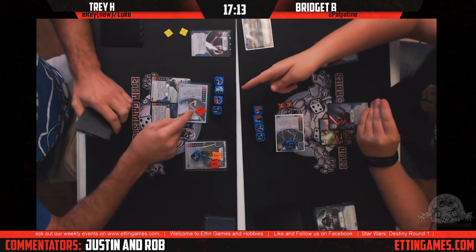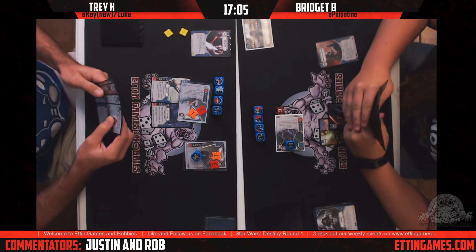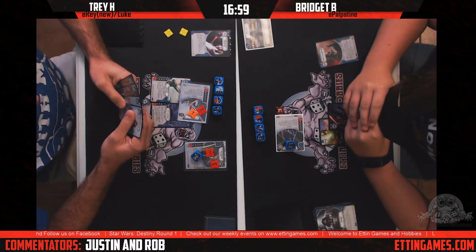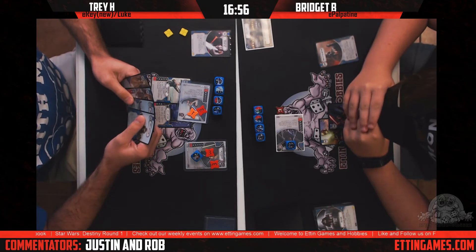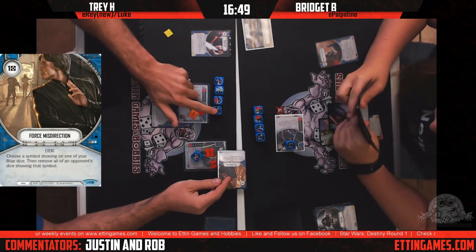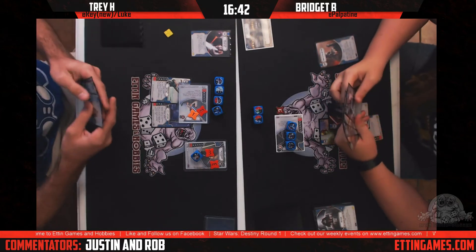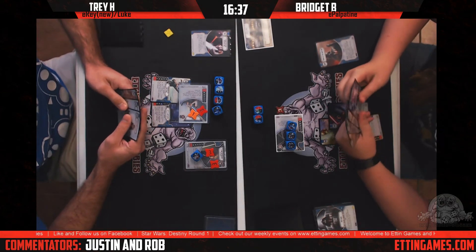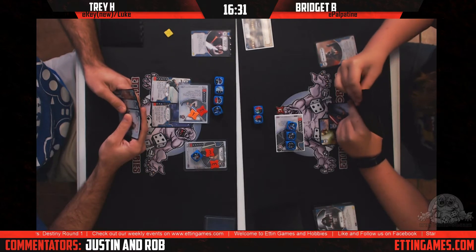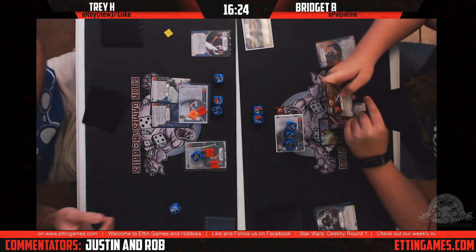The guns are on the Lightbow but Rey's dice are still not helping Trey much. I think Trey's getting a little tilted — he forgot about Rey's ability, but now he's remembering it. He just resolves the two damage. Wait — why did Trey lose the shield on Rey? Oh, he resolved the two-range from Palpatine, but the ability should have been resolved before that range damage.